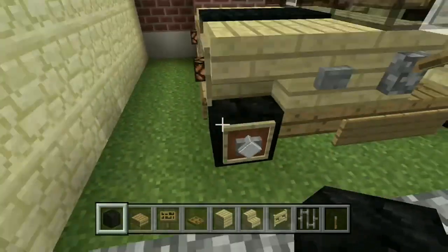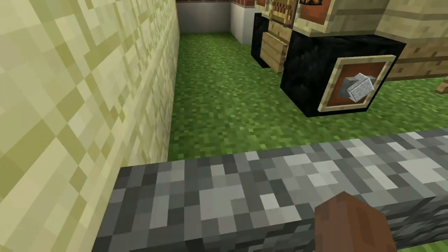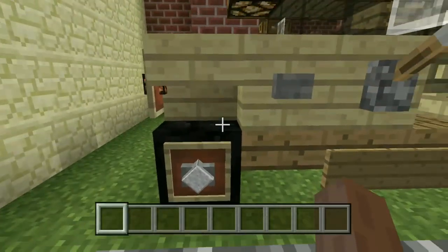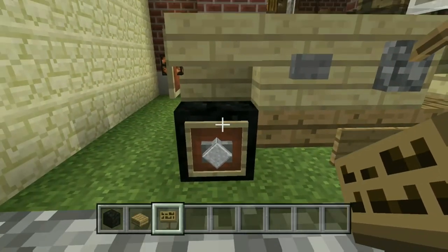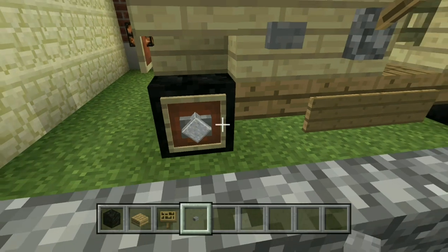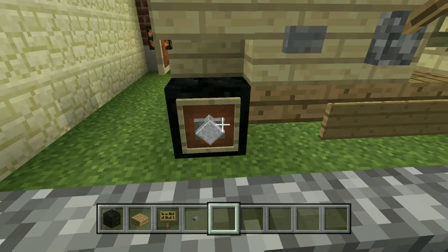Hello everybody, prodigy1progaming back here again. Today we are building something like a jeep for zoos. Let's get started — I'll be building this by layer today, so I'll need everything in my inventory.